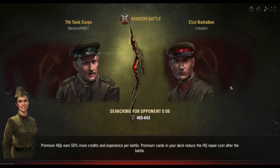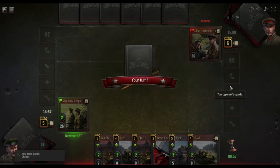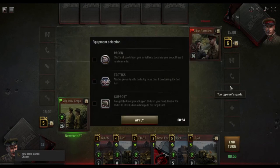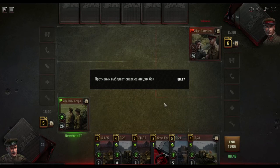Now we're back, playing another 21st. Pretty good hand. We'll keep that. We'll Mount and Pass of course, because going first — this deck always wants to Mount and Pass going first.